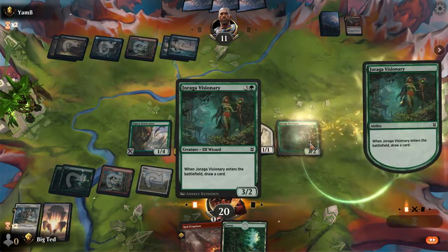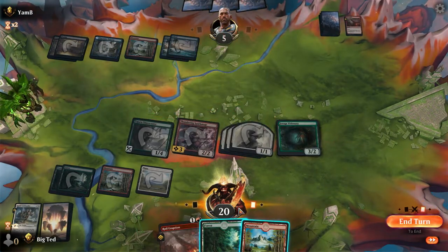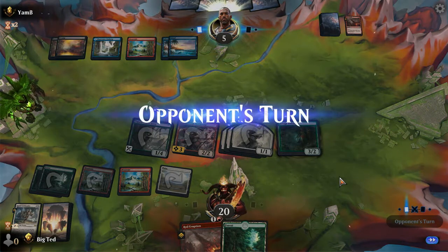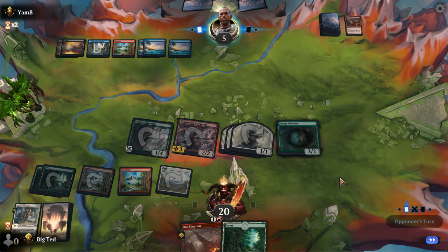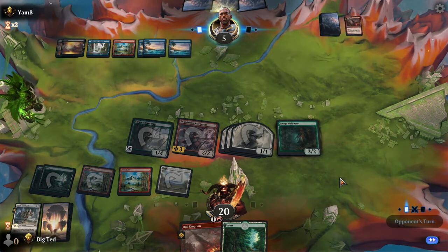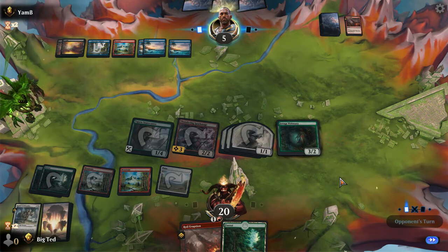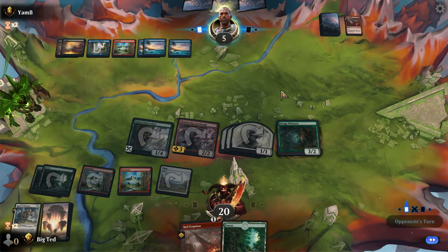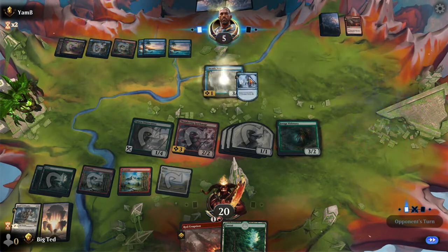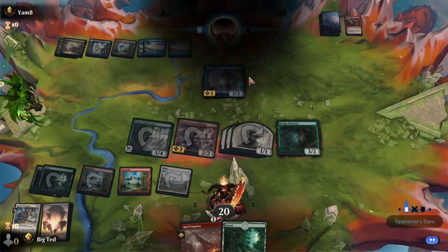Play a Visionary - I need a cleric and that's not a cleric. That's five. What is he going to do here? I think he's dead. One, two - he has two. Got our first win against Yambi!